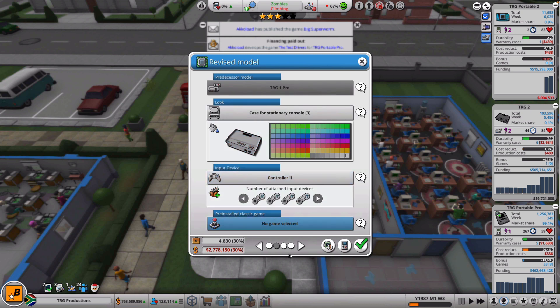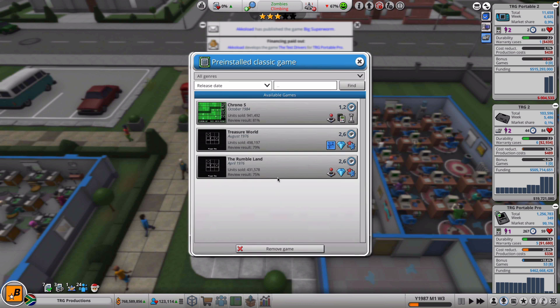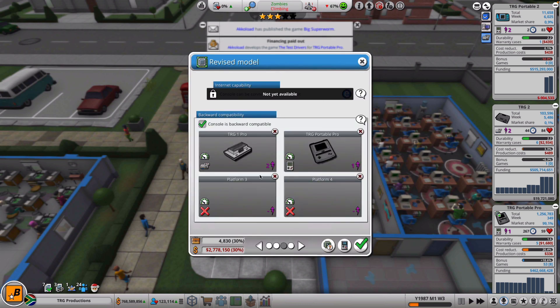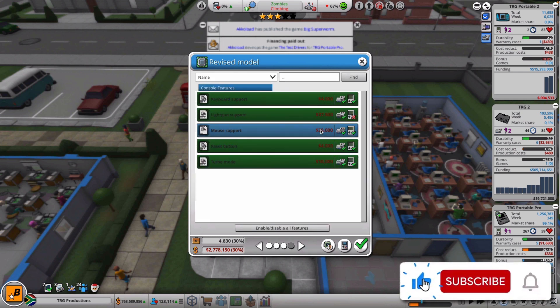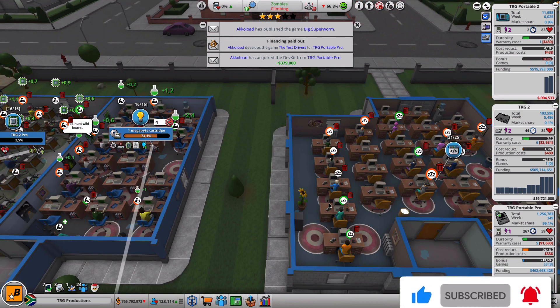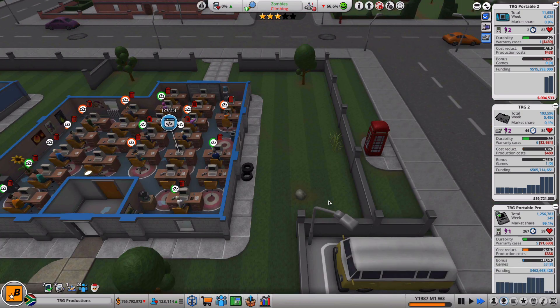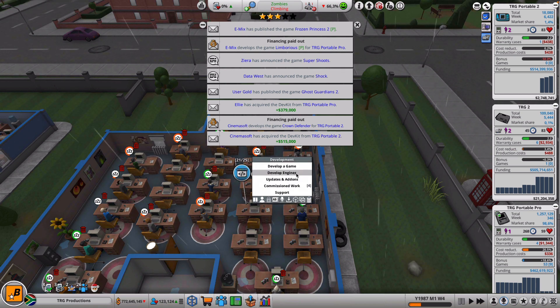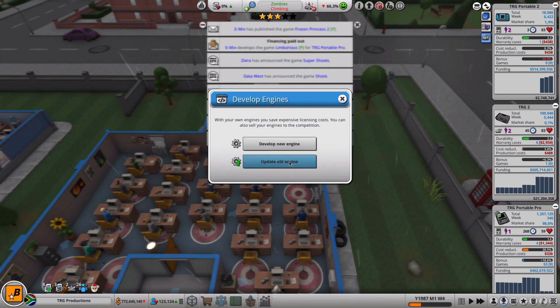Let's make this one white - no game selected, there we go. I was wondering if we can... let's add this one and there we go. So now first of all what I want to do is I want to upgrade our engine.